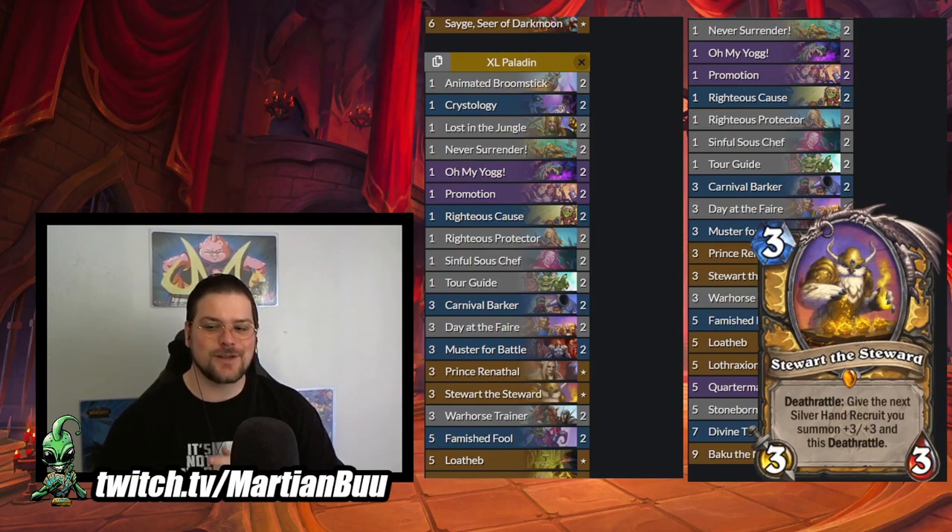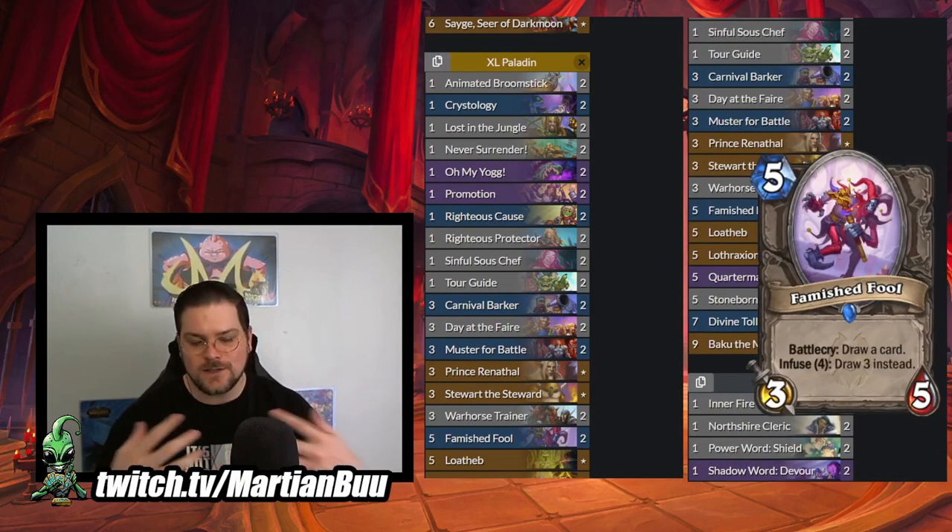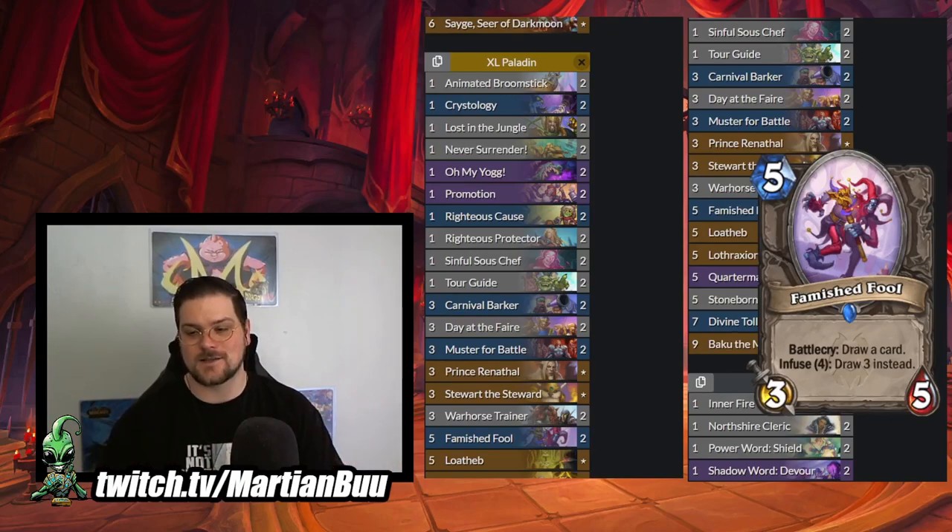Then we have Stewart the Steward - three mana 3-3 Deathrattle, the next Silver Hand Recruit you summon has plus three plus three and the Deathrattle, so when that recruit dies the one after it gets plus three plus three. Your hero power basically becomes summon a 4-4 and then a 1-1. I imagine if you have this early it will result in serious snowball potential - solid legendary for Odd Paladin. We have Famished Fool. Your whole deck is built around making 1-1s and as they get cleared you're going to run out of cards in hand - this will help you refill. Odd Paladin has been good with similar effects before, like Corridor Creeper after the nerf. You're basically guaranteed to get the infuse because your hero power takes care of half of it.